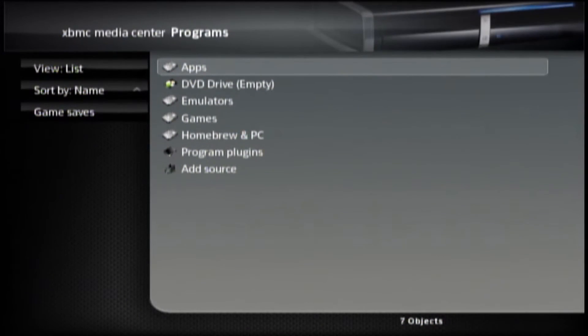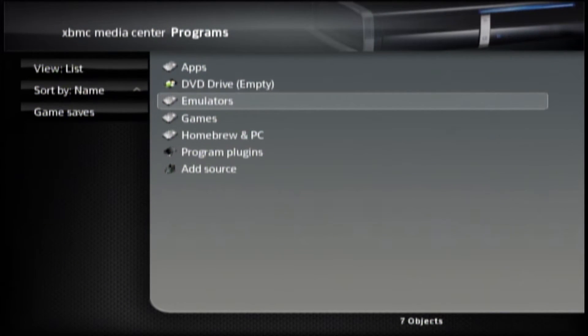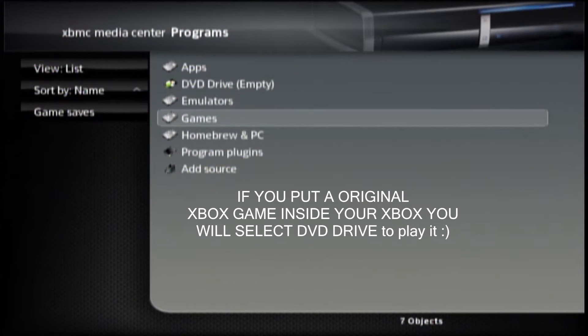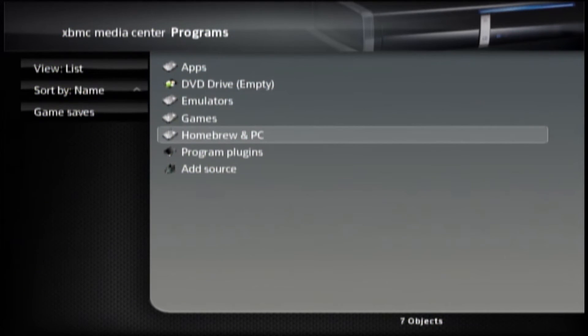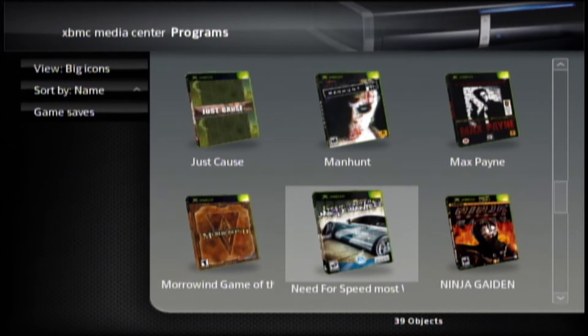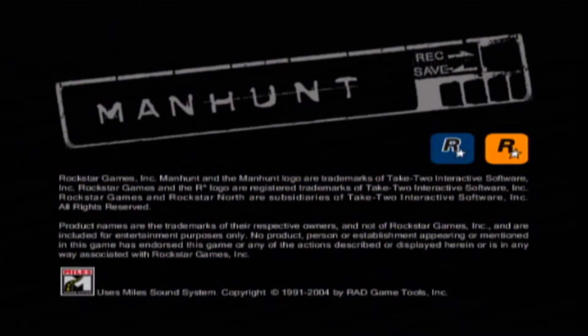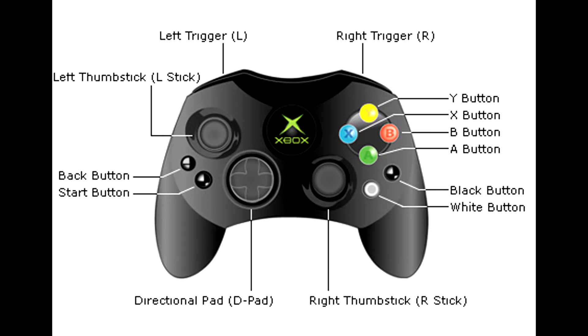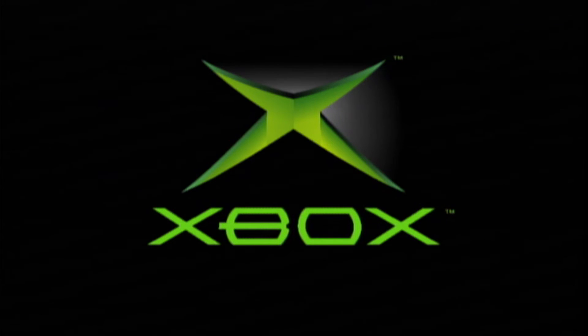That covers the emulators. Keep in mind there are only three things you want to select in here: Emulators, Games, and Homebrewing. Games is going to be your Xbox games — so select that. One thing to remember when you get into an Xbox game: you just hit A to select it. They're not like emulators, so you can't really back out of them. So if you want to play another game, remember that handy shortcut: Back, Black button, left and right triggers all at the same time — that gets you back to the dashboard.